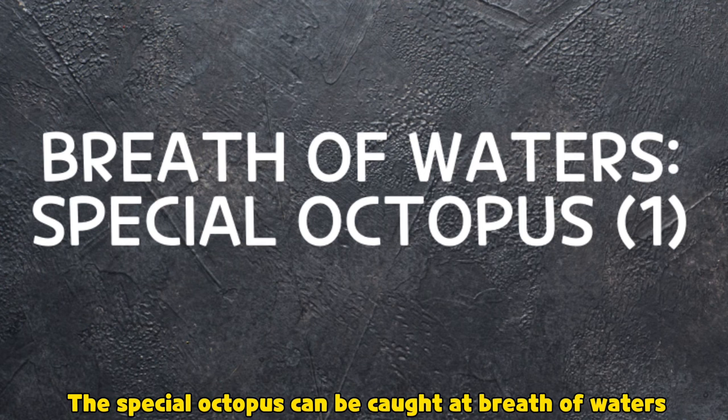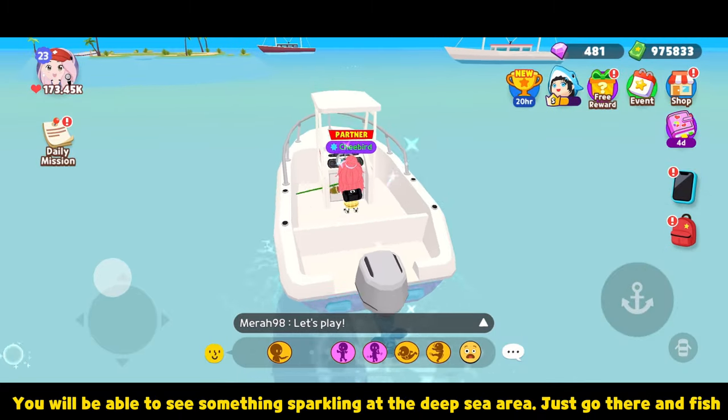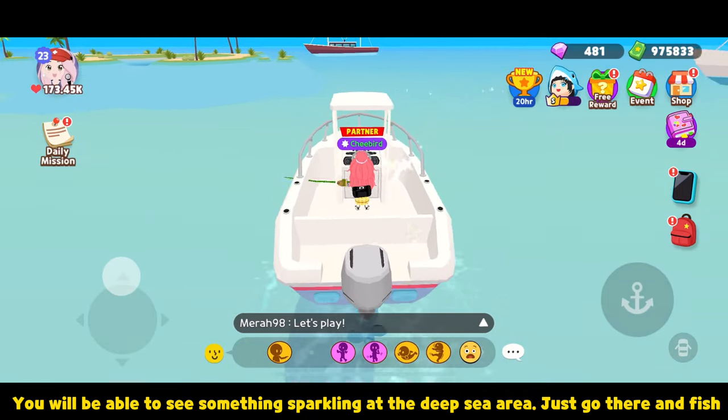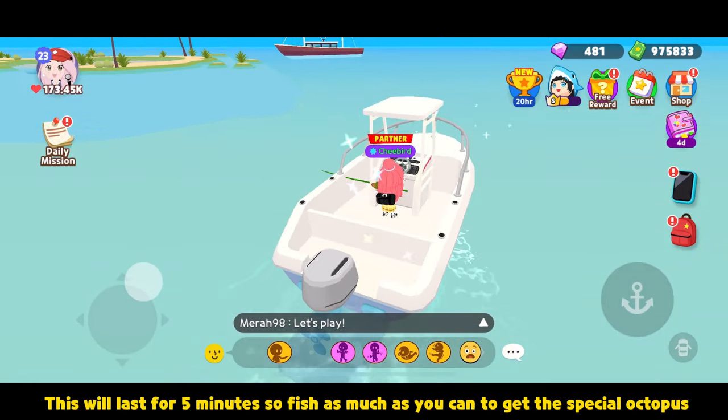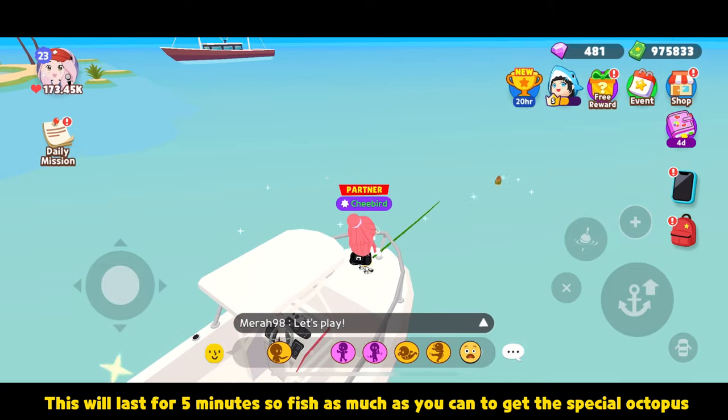The special octopus can be caught at Breath of Waters. You will be able to see something sparkling at the deep sea area — just go there and fish. This will last for five minutes, so fish as much as you can to get the special octopus.